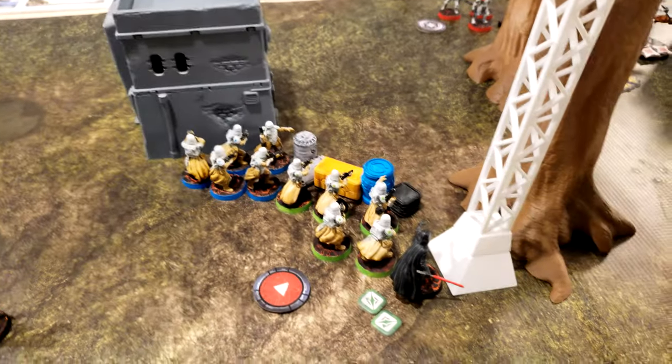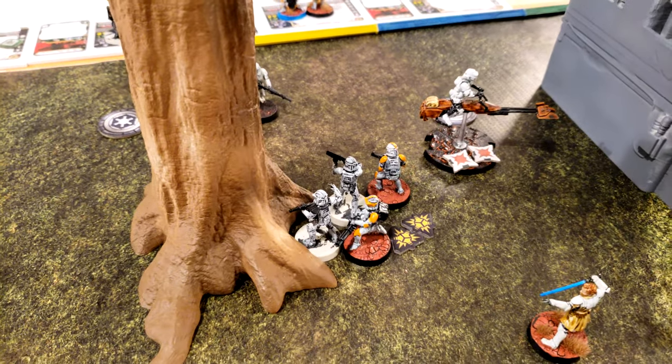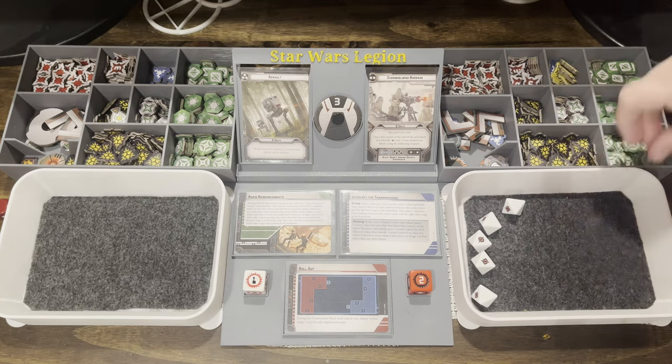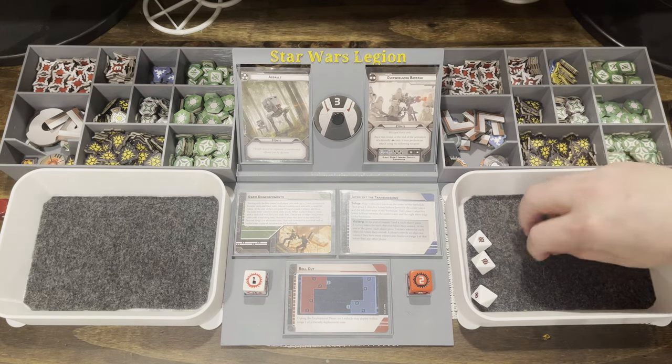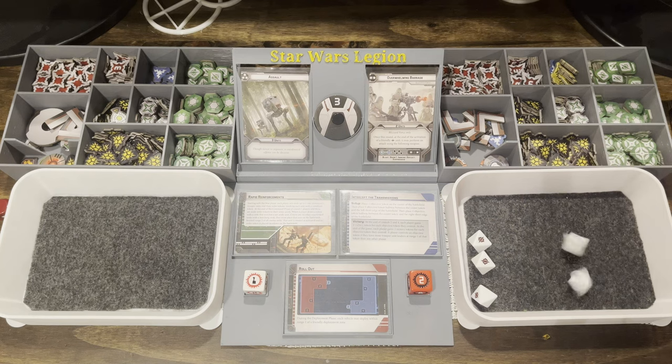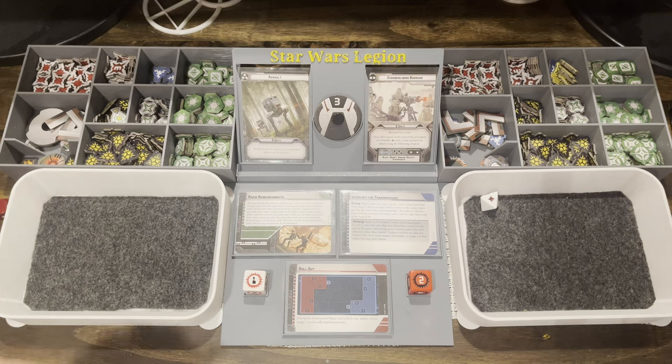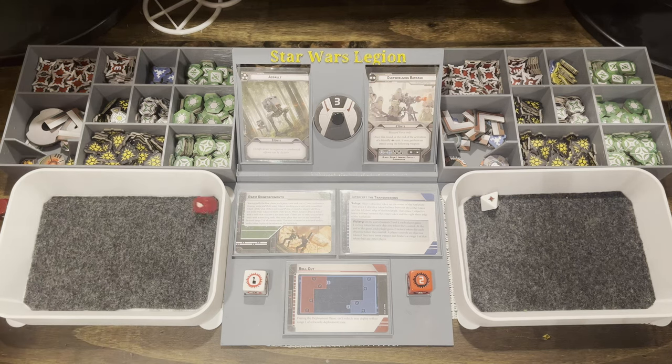The same Snowtrooper squad aims and shoots at the Clones by the tree — re-rolling one die. Getting three hits with two canceled by cover, so one hit goes through.